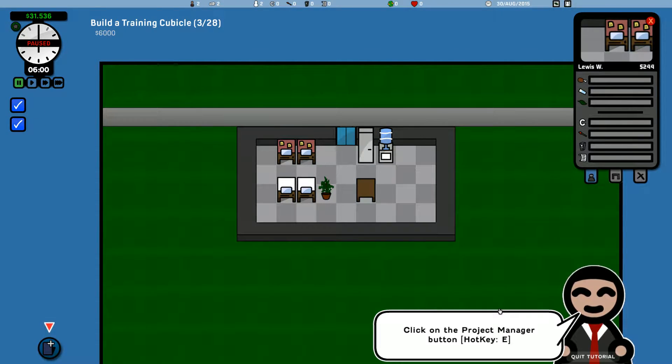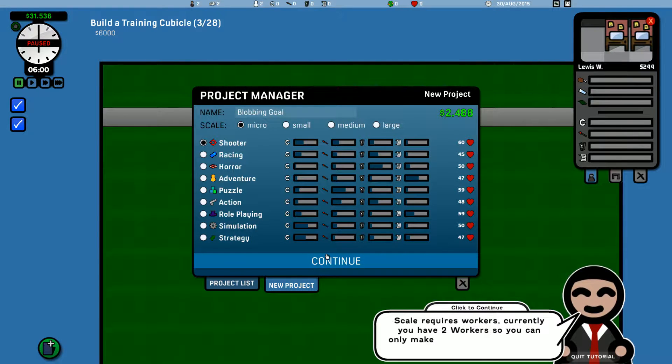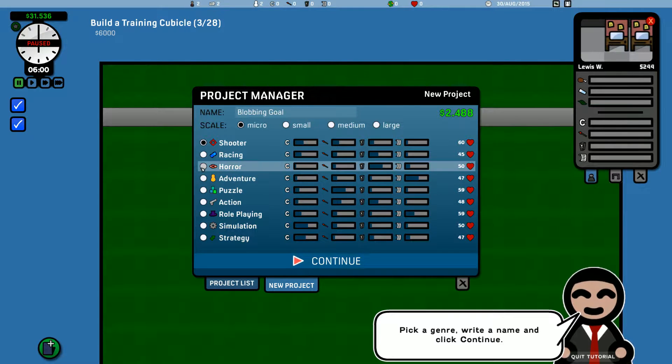Now we need to get them to work on a project. Click on the project manager button or press the hotkey E. New project. Microscale games provide bonus XP. Each genre has an indicator bar showing the amount of work needed in that particular task. Shooter games require a lot of code but not much writing. Pick a genre and continue. I'm going to go with a horror game — why not?